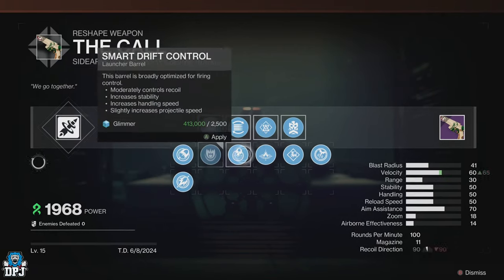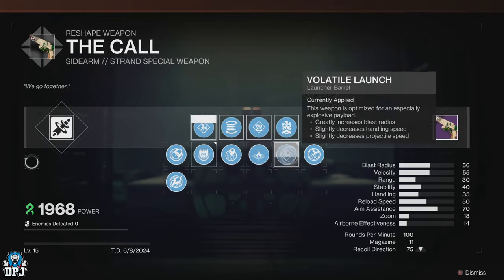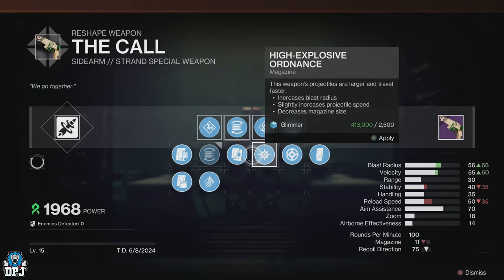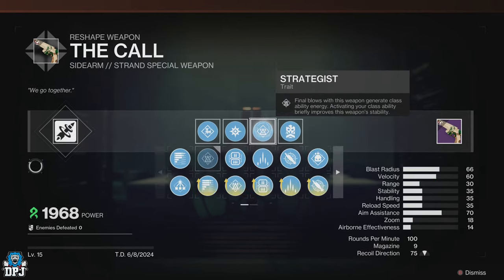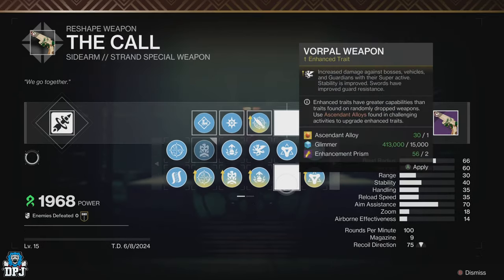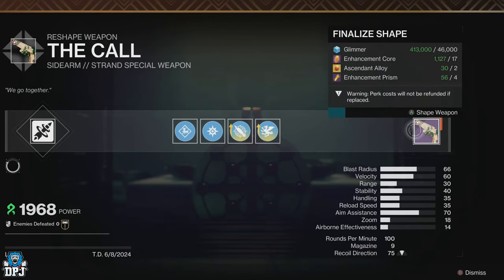Trust me. The roll I crafted has Volatile Launch, High Explosive Ordnance, Enhanced Beacon Rounds, and Enhanced Vorpal Weapon. That's all you need. Using Prismatic with all the other buffs you can stack on top of this thing makes it an absolute beast of a weapon. It basically feels like a heavy weapon using special ammo in the primary slot.